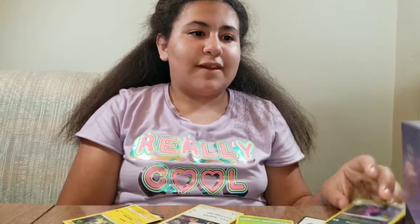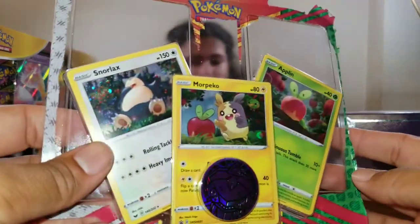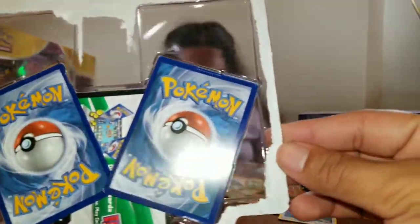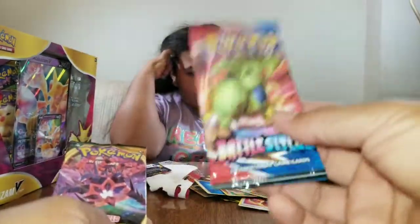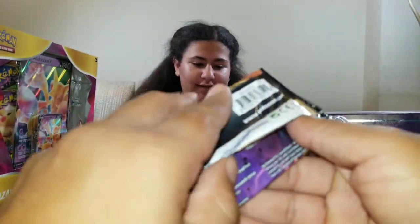My turn. I've taken my packs out but I love the cards that this comes with — they're really secure back here, wow, they got these bad boys in tight. We've got a Darkness Ablaze and a Battle Styles. This Battle Styles is chunky so I'm gonna save it for last. You ready? Yes — Darkness Ablaze!